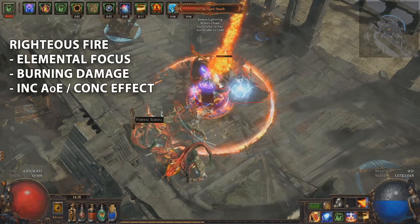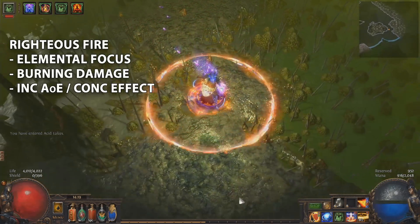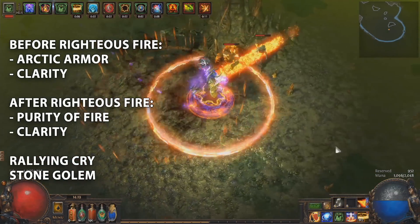Once you get a Rise of the Phoenix you can use Righteous Fire — link it to Burning Damage, Elemental Focus, and Increased Area of Effect, or swap to Concentrated Effect for bosses. Rallying Cry, Stone Golem, Arctic Armor, and Clarity are all used as supporting skills.